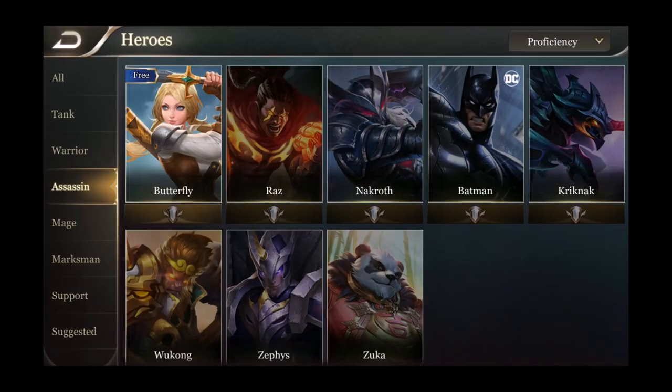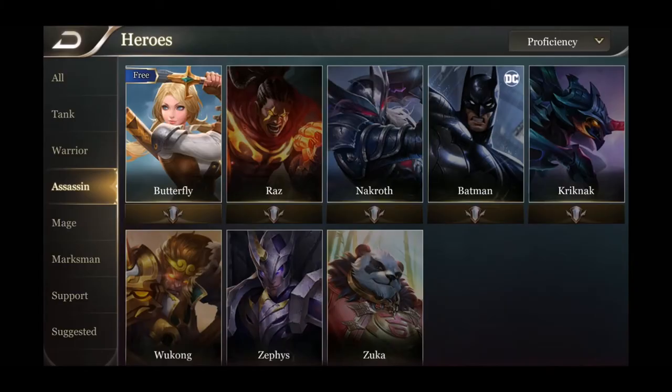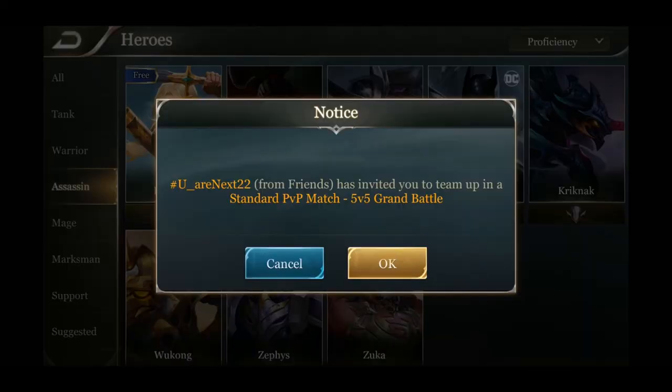That is Zuka — our final assassin. That wraps up this video of the beginners' breakdown on assassins. I hope you guys enjoyed the video. If you did, please give it a thumbs up and subscribe to the channel as we're going to keep putting up a bunch of Strike Kings content. Comment below — let us know what you thought about the video, which assassin is your favorite, and what abilities you're looking forward to trying out. Thanks for watching guys, and as always, till next time.